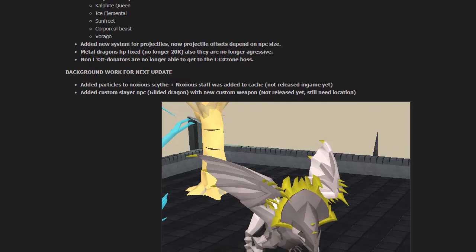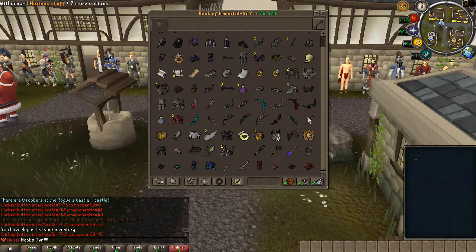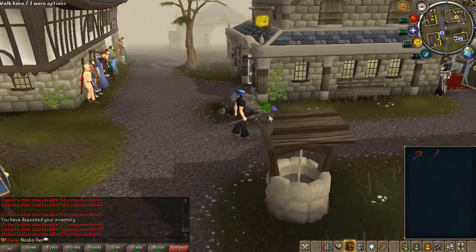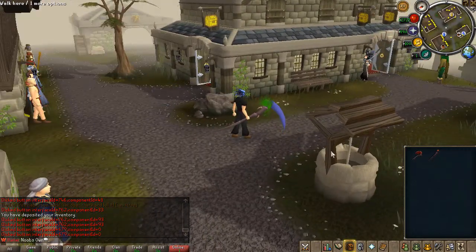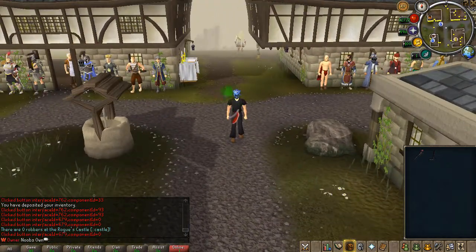Some background work for the next update: particles have been added to the Noxious Scythe. The Noxious Staff has also been added. As you can see, the Noxious Scythe now has RS3 particles, and the Noxious Staff also has very smooth particles.